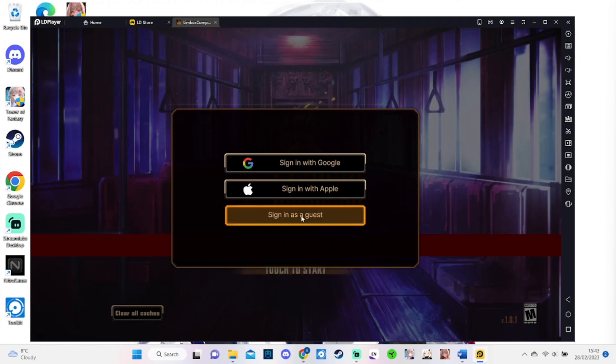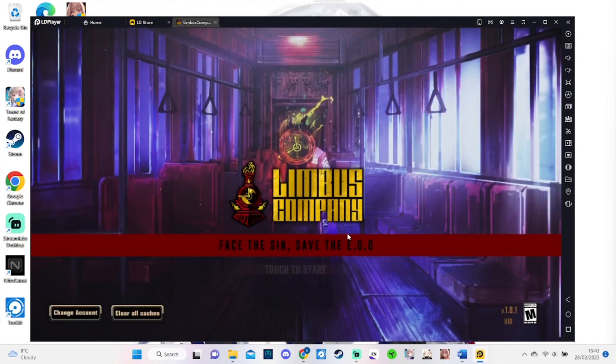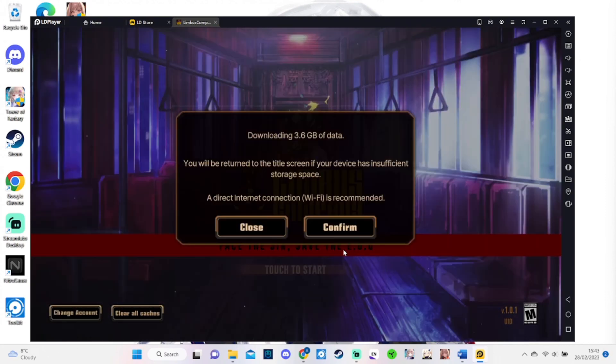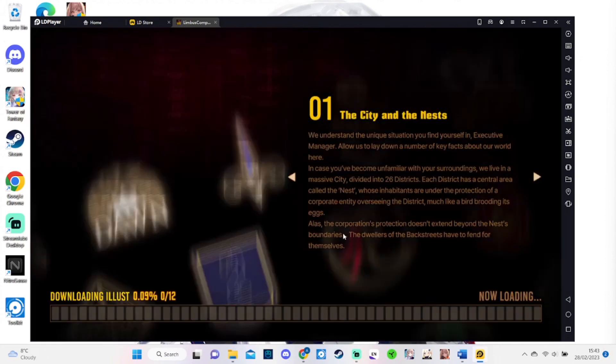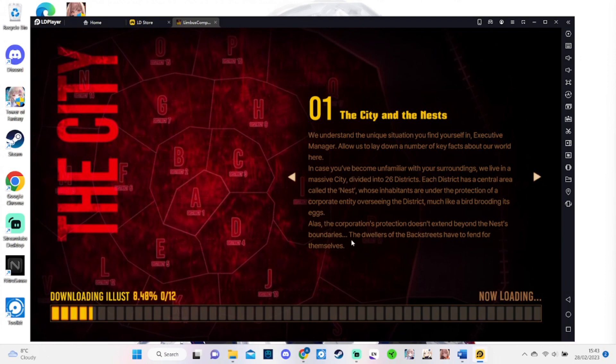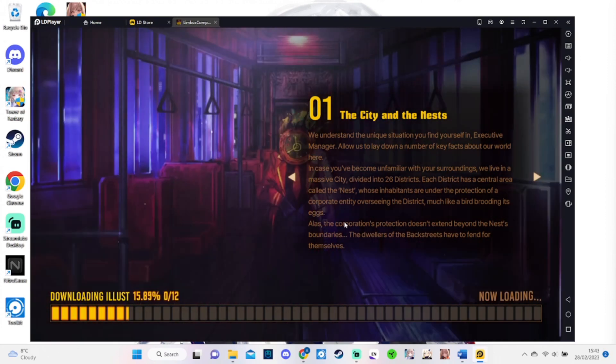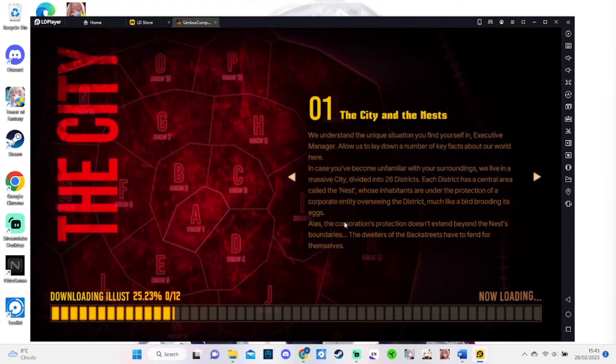Right now, Limbus Company on mobile devices — some of the text looks absolutely small, so you can't read what it's actually telling you. That is why it's the perfect time for you guys to download LD Player right now. Use my affiliate link down in the comments section and in the description of this video to go ahead and download LD Player today.